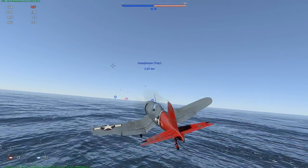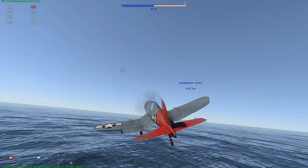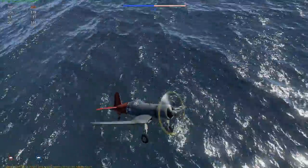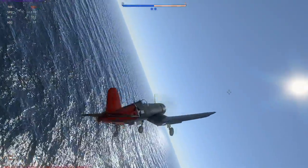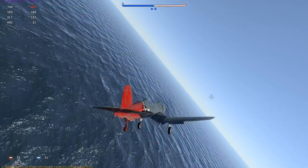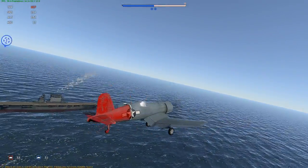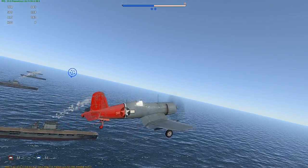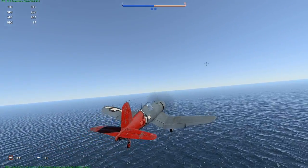I'll just try it again. As you will see, the tail hook will first, as I'm closing in to the carrier, go completely down. Then, if I get closer to the deck and am very close to the deck, the tail hook will just switch up to a medium-middle position, and this doesn't make it possible to grab the wires.